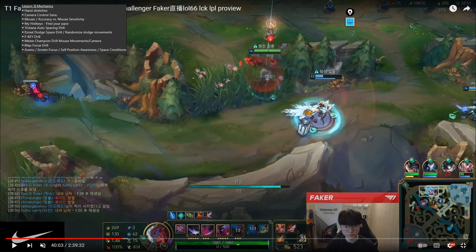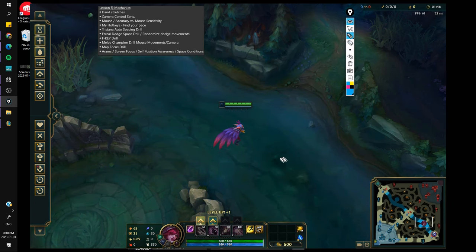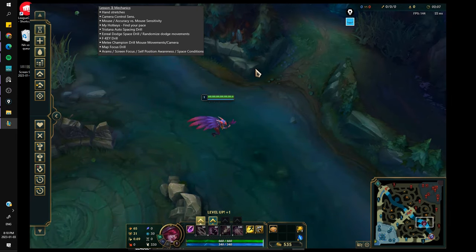Now let's talk about mouse accuracy versus mouse sensitivity. It's very crucial to be accurate rather than just fast. If you're just fast, it doesn't mean anything — a fast mouse is not necessarily a good mouse. It can be very uncontrolled. You have to have control with speed. If you lack speed, you can increase it, but not to the point where you've lost control. Control is the most fundamental part. Speed comes over time and practice.